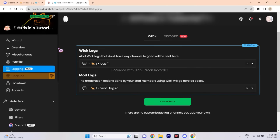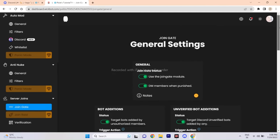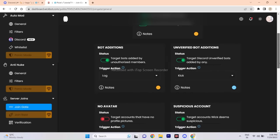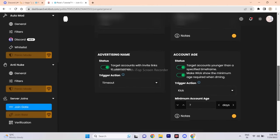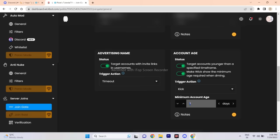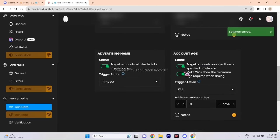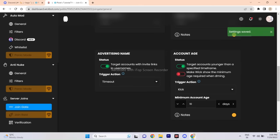Once that's done, scroll down and click the Join Gate feature — it's one of the best features. Here you can control who can join your Discord server, and within this feature you will find many options. For example, you can select a particular account age — if you set 10 days, Wick Bot will not allow members whose accounts are below 10 days old, keeping raiders away. A helpful tip: disable the option that makes Wick show the minimum age required in DMs, so raiders will never know the minimum age requirement on your server.